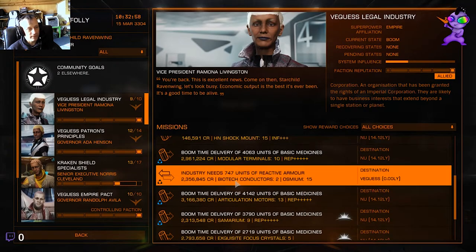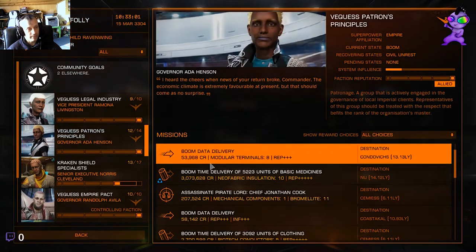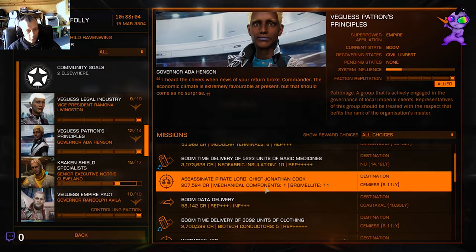Boom - Data Delivery, don't need it for that. Assassinate Pirate Lord, Chief Jonathan Crook. If you choose that mission, you go to the system, and when you get there, you set off your Discovery Scanner. You'll get a mission update, and it'll show you which planet he's hovering around. Go to that planet, fly around the planet, you'll get a mission - a blue ring - and then you can just go and drop out of warp and go kick his ass.